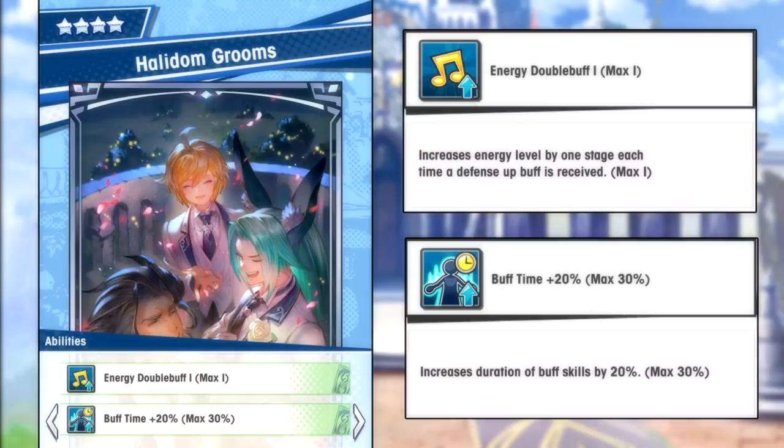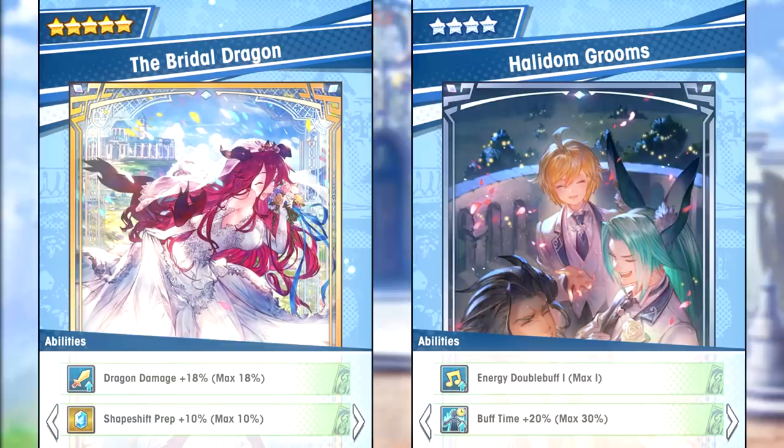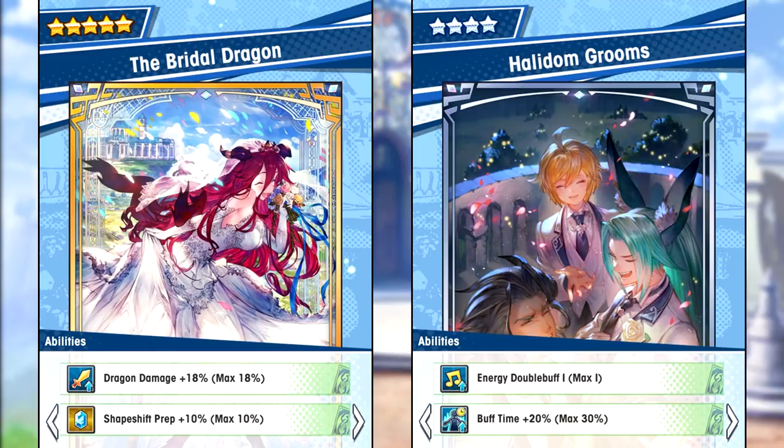Now if you don't have Bellathorna maxed out at all, then by all means buy this print over Bellathorna. Both of these prints are good — there's no doubt about that. Are they worth buying? It really depends. If you already have the budget versions of these two prints maxed out, then it's probably not worth spending all that Eldwater and consecrated water to max out these two new prints. However, there are some extreme cases where it is worth upgrading, like the example I gave with Halladom Grooms on defense buffing characters. But if you don't have the budget versions already maxed out, then they are indeed a good buy. This is just my opinion — let me know what you guys think about these two new prints in the comments down below. Thanks for watching, and I'll see you guys in the next video.